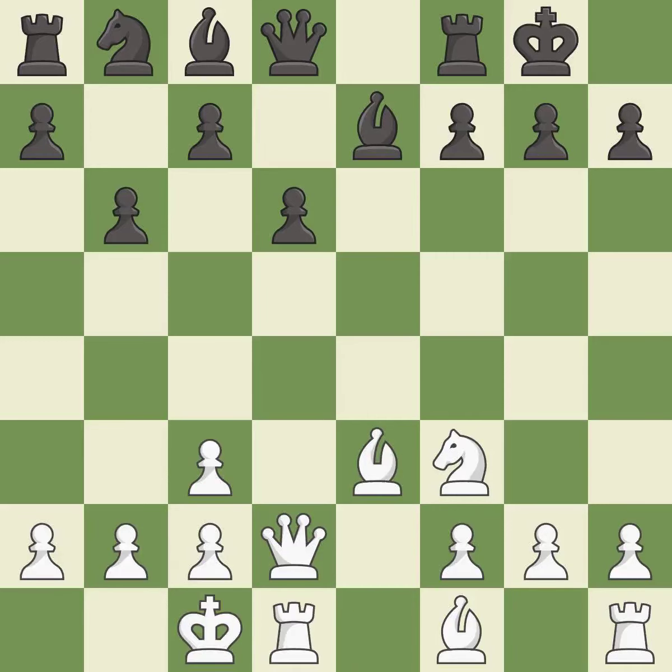Castling gets the king to a safer square, out of the center of the board, while also developing a rook. Castling to the opposite side of the board as the opponent normally leads to a sharp, attacking game. This develops the bishop and gives it scope on the long diagonal — it is excellent, and the best move recommended.